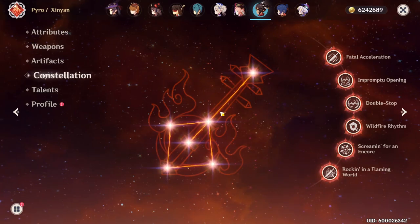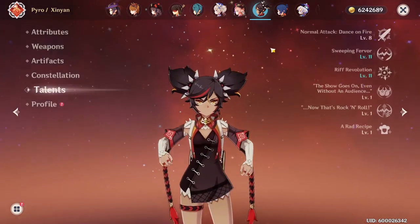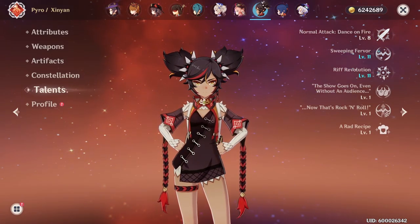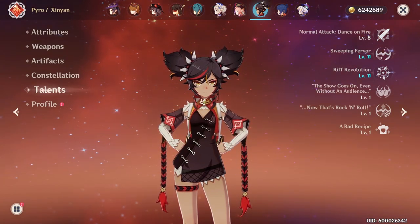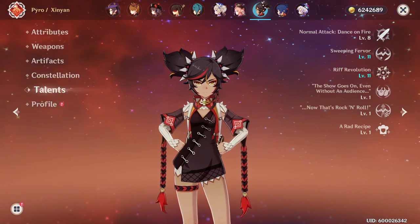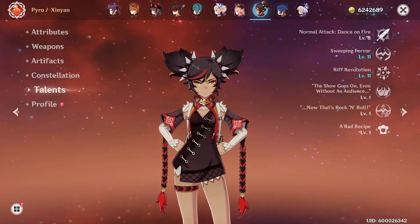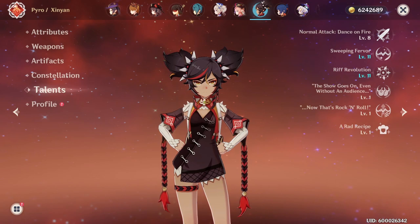For her constellations, after a long time I finally got my Xinyan to C6. As for her talents, she has 8, 11, and 11. If you're curious about talent priority, get your elemental burst up as high as possible, and then focus on your elemental skill after. I think it's very nice to get the shield talent all the way up to talent level 8, or level 6 if you don't have the resources, because if you want the shield to take a hit or two, it's very important to get the talent level up.